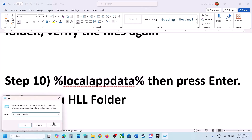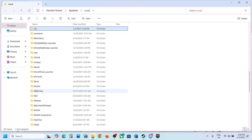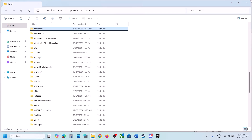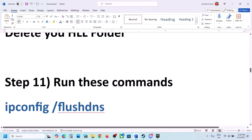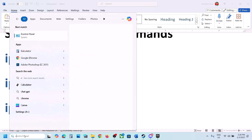The next step is to type %localappdata% in the Run box and press OK. Find the HLL folder, right-click it, and delete it. Once deleted, launch the game.